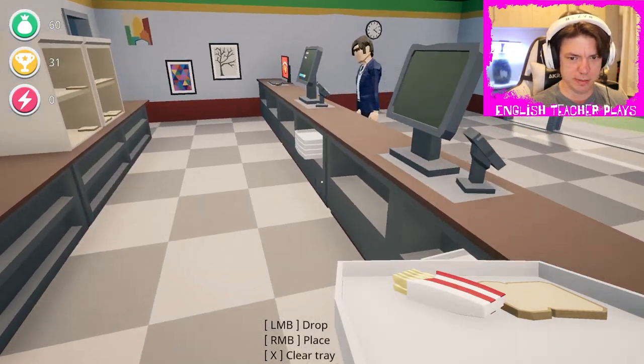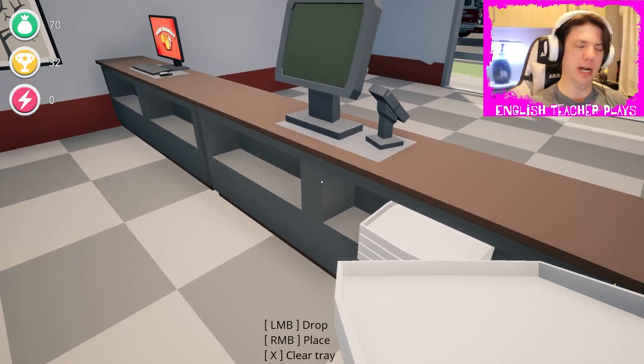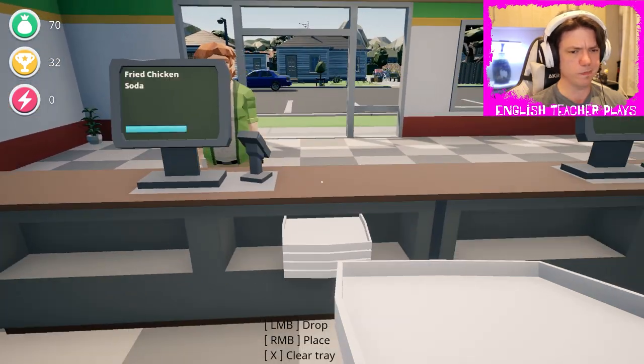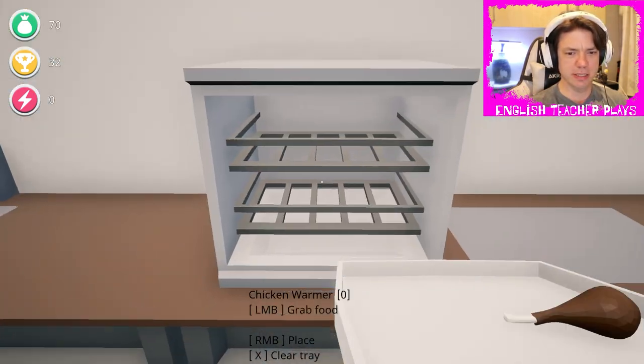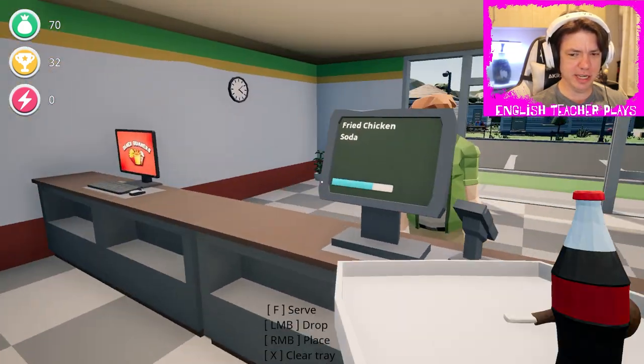Bread and fries: $10. Bread, fries, and a soda: $10. One of everything: $10. Everything is $10. It just has one little loop.